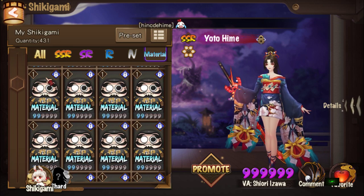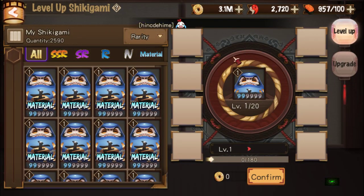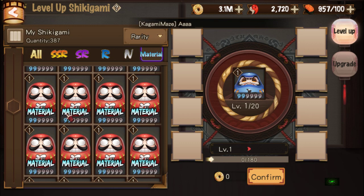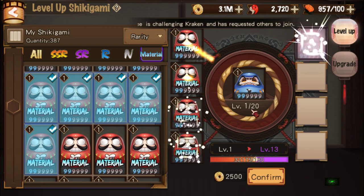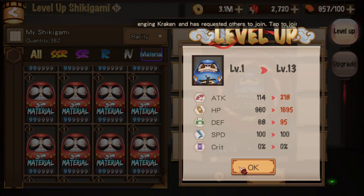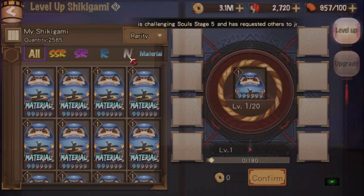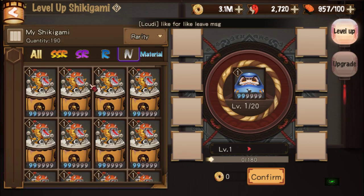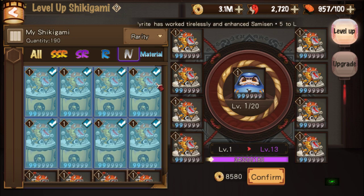I've done a video before on how to feed the Daruma EXP, but I'm going to be a bit more extensive this time. There are two ways to promote: one, you use the red base Darumas — five of them will bring it up to level 13. Or you can use normal Shikis — eight of them will bring it up to level 13.